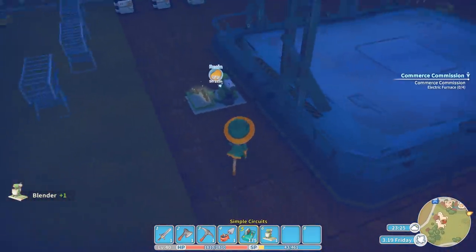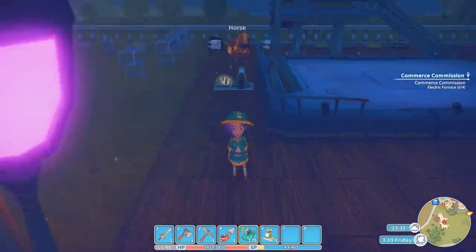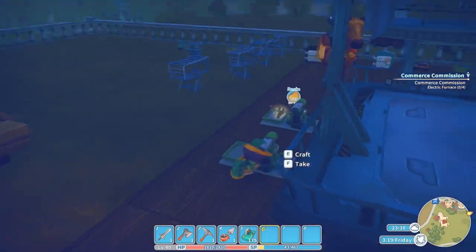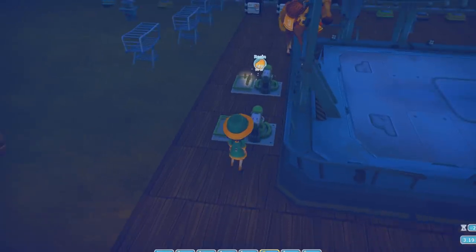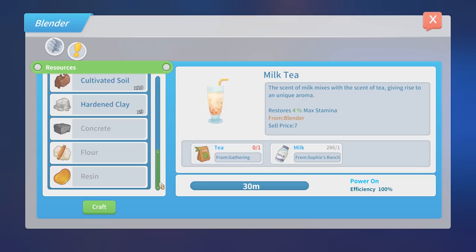I don't think this will be the final position of my blender, but as long as they're working that's the main thing. Milk tea! 'The scent of milk mixes with the scent of tea giving rise to a unique aroma.' I always have milk in my tea — I have had tea made purely with warmed milk, then you put the teabag into it. It's kind of almost like a hot chocolate in consistency. It's kind of nice though. So I can make, out of the resin I have, nine hardened clay.